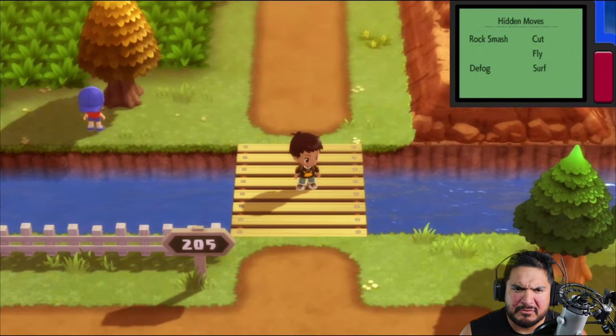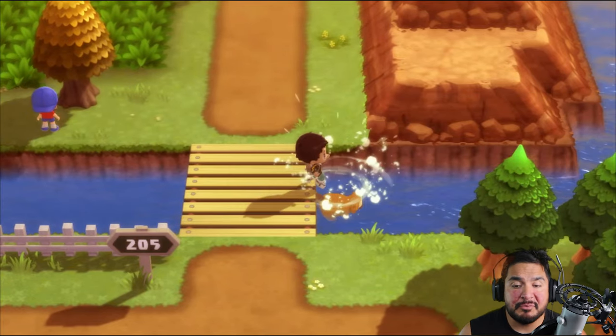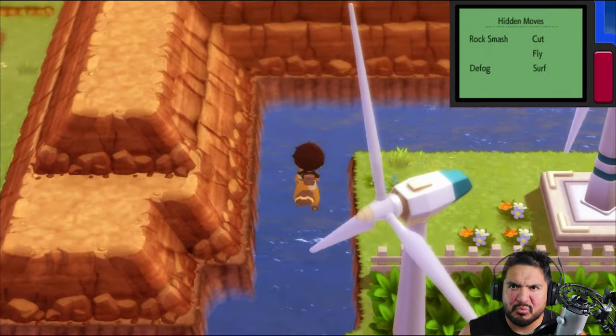Alrighty guys, we're back here at Route 204. There's a large body of water around this area, so we might as well explore this whole place. As you guys can see, we're at the Valley Windworks.